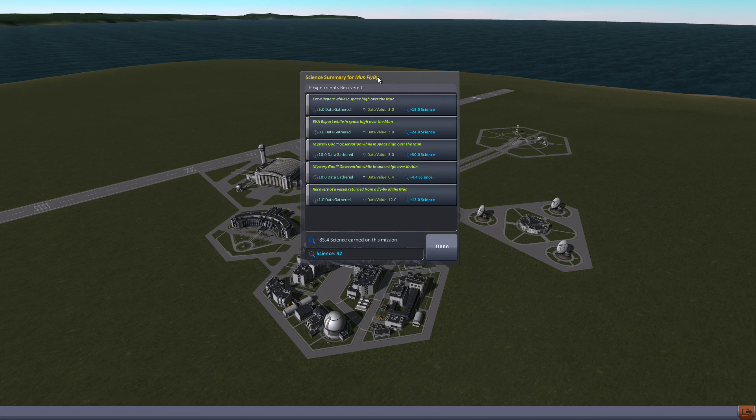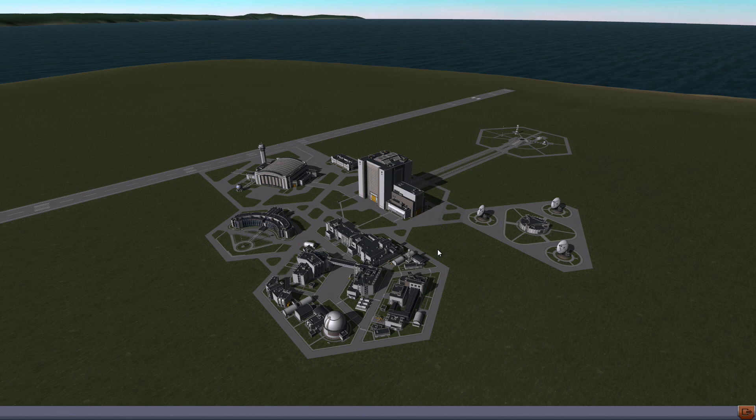Let's recover and see how much science we got from this mission. We got 45 last time for that small mission, but today we got 95 total - we had 85 and now we have 95. Crew report from the moon, IVA report from the moon, mystery goo from the moon, high orbit above Kerbin, and recovered from a flyby. That's about it for this episode - I'll see you guys next time!